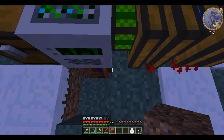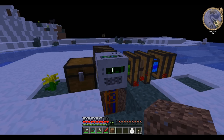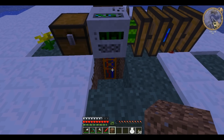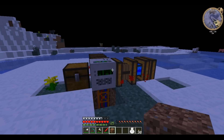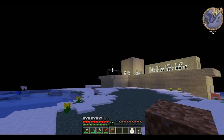My advice is that you completely skip over the mining well. It digs slowly, it digs one column down, and it leaves a very ugly mining pipe going all the way down to bedrock. There's no massive advantage of it over alternatives such as the quarry.